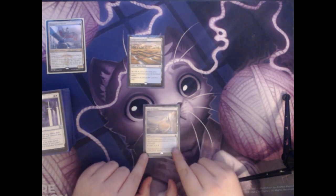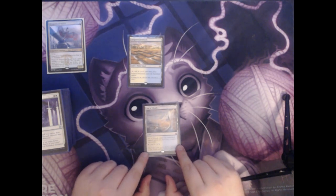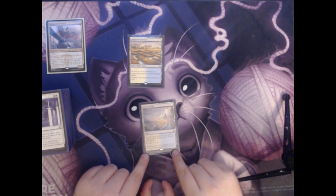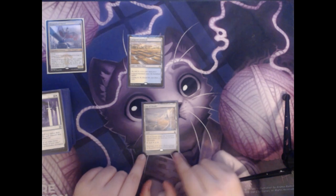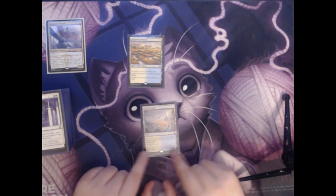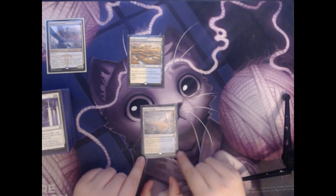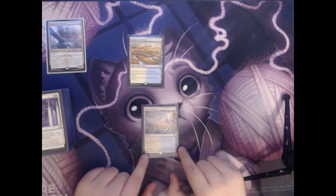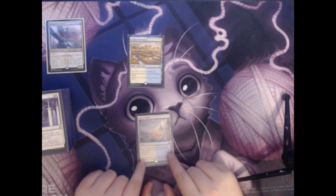Next is Sea of Clouds. It is a land that taps for white and blue, and it enters the battlefield tapped unless you have two or more opponents. Normally in constructed magic it's only one versus one, so this wouldn't be very good. But in most commander games you play with a bunch of friends — the most common group is four players. In that case, this is a very good land since it comes in untapped with no downsides.